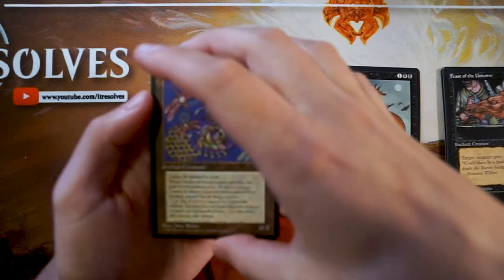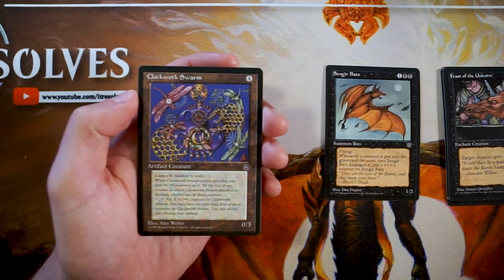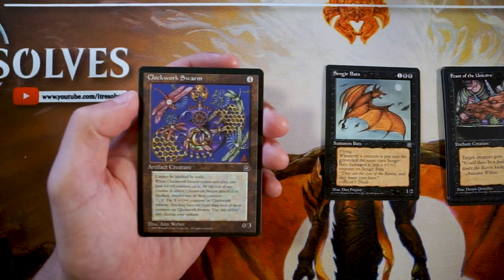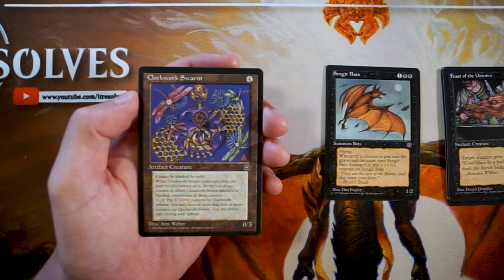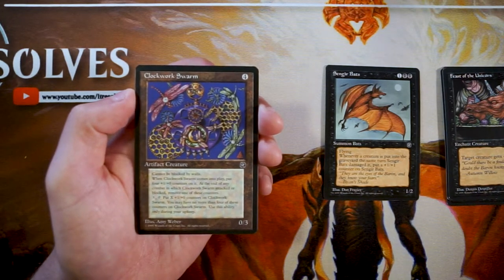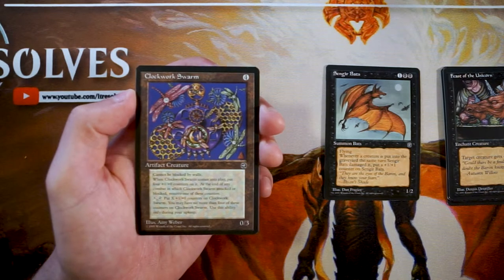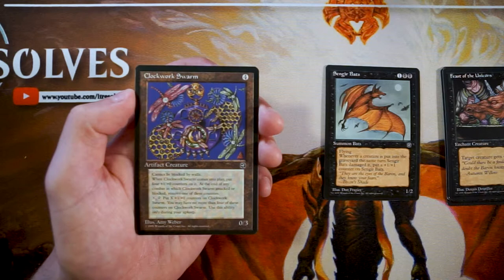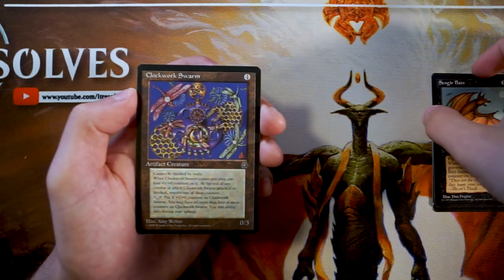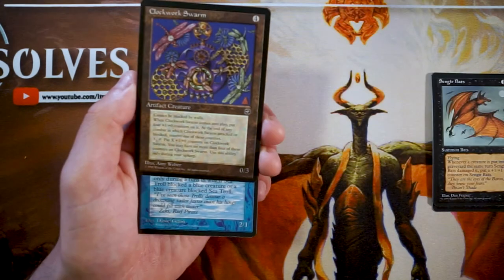This is probably the rare — it has the most text. Clockwork Swarm is an artifact creature for four of any color. It can't be blocked by walls. When it comes into play, put four +1/+0 counters on it. At the end of any combat in which it attacked or blocked, remove one counter. You can pay X and tap it to put X +1/+0 counters back on it — but if it has four or fewer counters, only use this during your upkeep. Essentially it's a 4/3 that gets weaker but you can always pump it back up. It fits into any deck, and at four mana I think it's more worth it than the Bats — I'd take this over anything else.